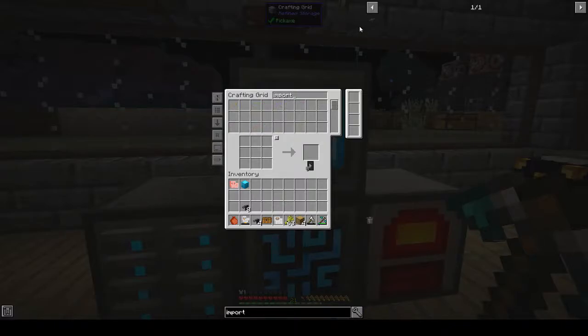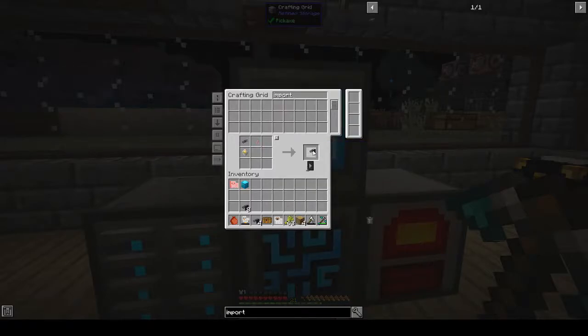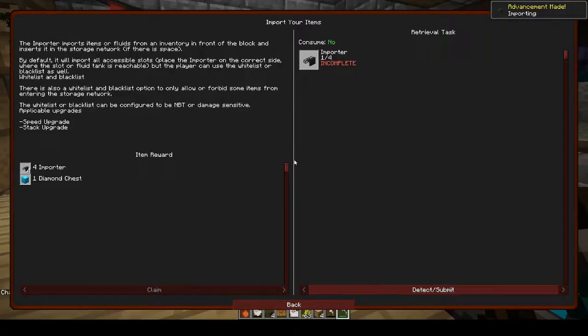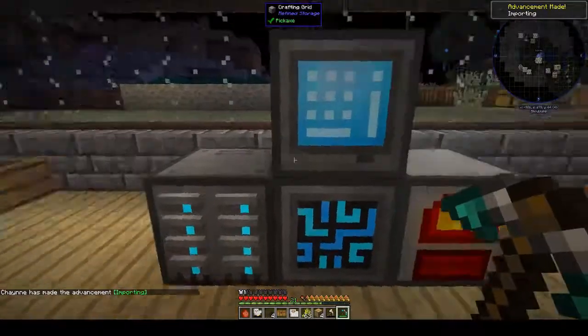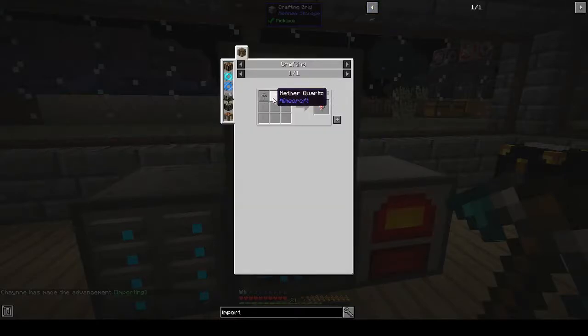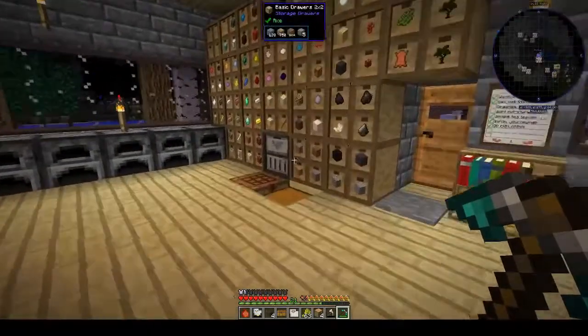Importer — yes. How many did we need? We need four. Okay, so we are missing destruction cores. All right, so we are missing nether quartz — surprisingly. All right, so how much? Oh yes, I had to go into the nether.